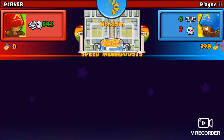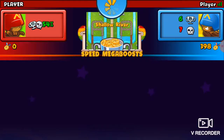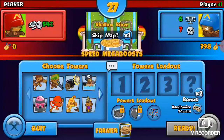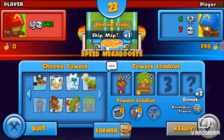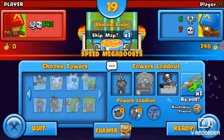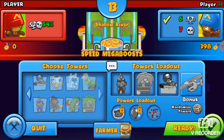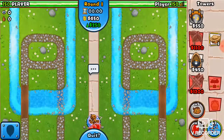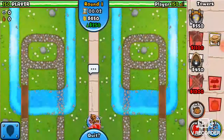We're going against a player who has used all their medallions to get into this — I don't know why. So I'm gonna take the apprentice, the banana farm, and the buccaneer. And what am I gonna get? A heli pilot — that's pretty good actually. Let's see who's gonna win. I hope he's like really low, like I am.